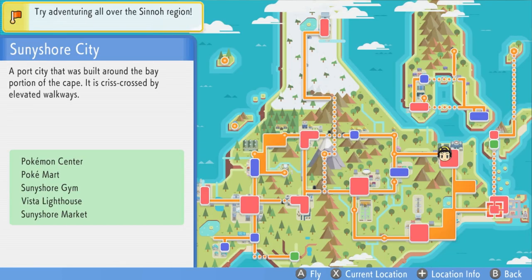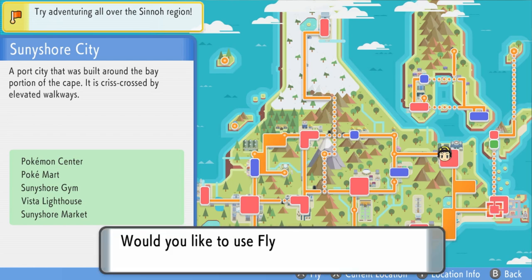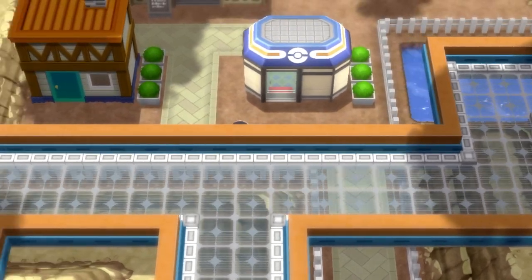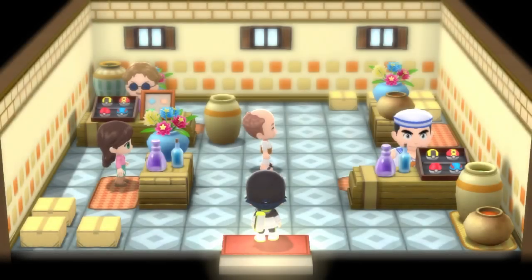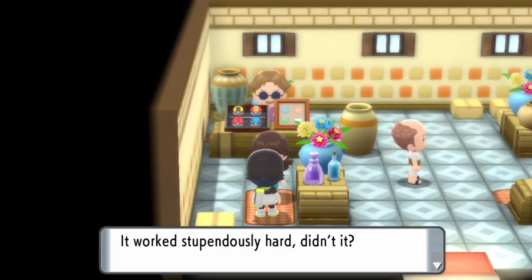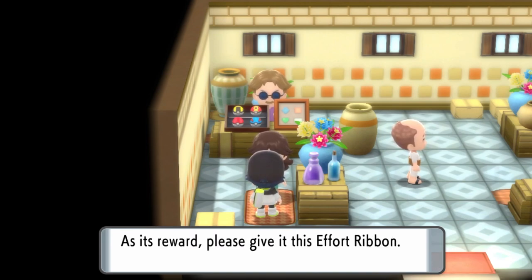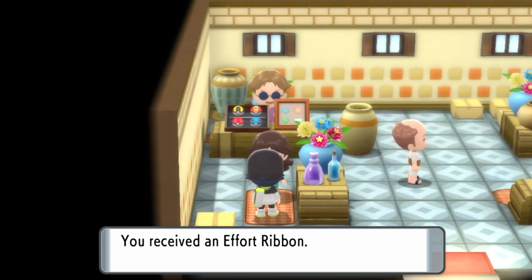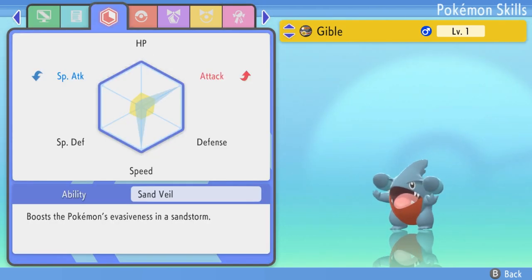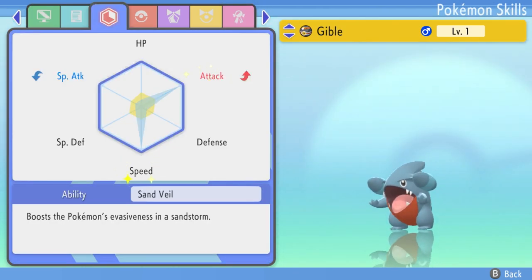Another indicator you can check is by going to Sunny Shore City. Once here, take this route from the Pokemon Center and go into this building right here. You can speak to this NPC character, and if you've got the Pokemon at the top of your party, she will review it. If it has maximum EVs — that 510 EV mark — it will be given the Effort Ribbon. As you can see, this is on the Gible that we have maxed EVs in.